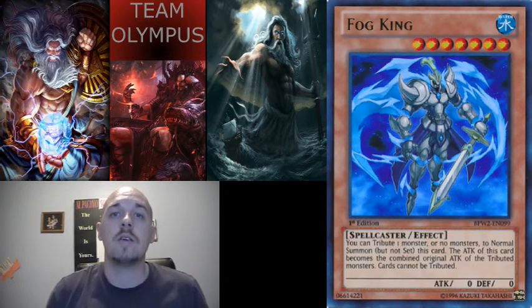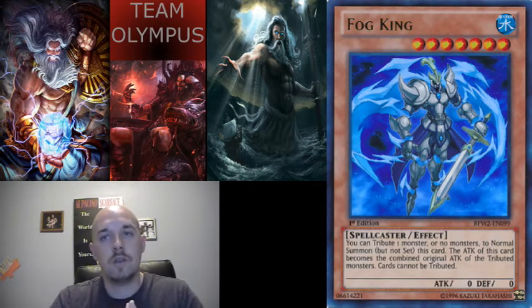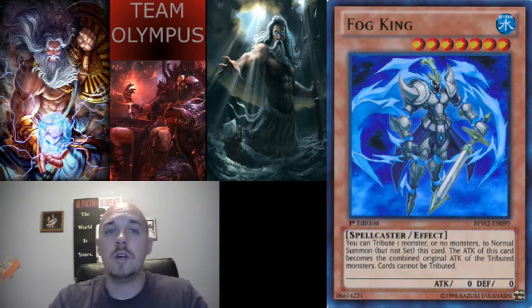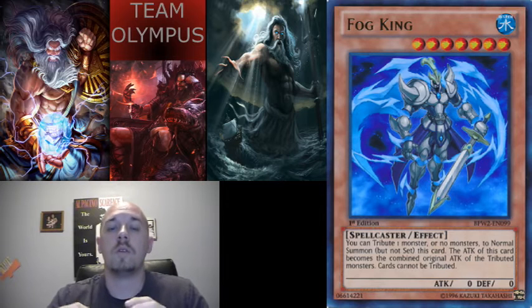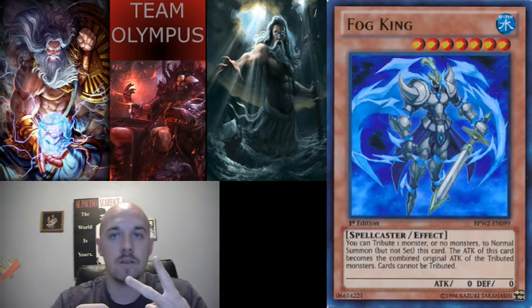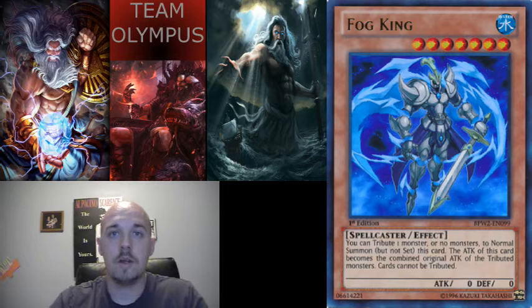The last card is one of my favorites — Fog King — and I think it causes a lot of damage to the Monarch deck if played right. He's also an expensive card, around 12 dollars each, but run two of him. You can tribute summon him using one or zero tributes, and when on the field he gains the combined attack of the monsters tributed for him. I recommend tributing him with two monsters — especially Pendulum monsters. Once he's on the field, cards cannot be tributed, which really puts a halt to Monarchs.